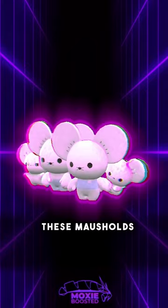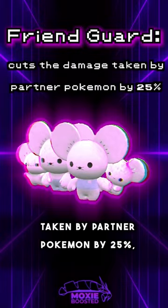These Mouseholds all ran Friend Guard, an ability that cuts the damage taken by partner Pokémon by 25%, and various support moves.